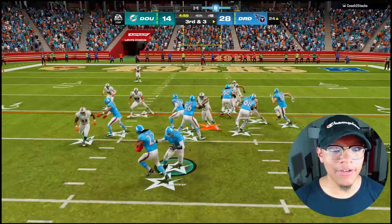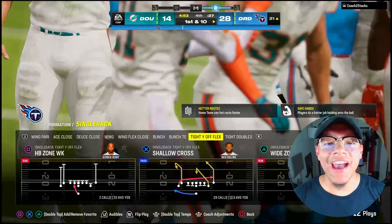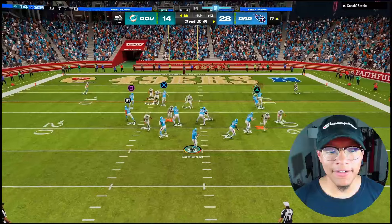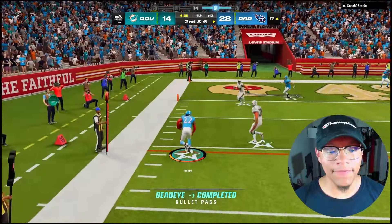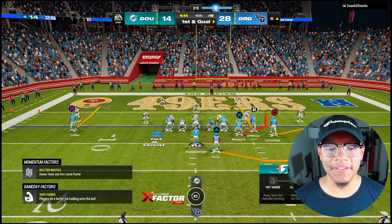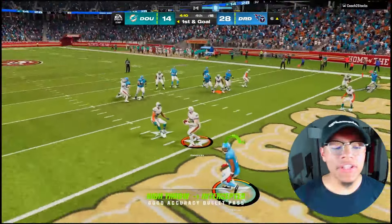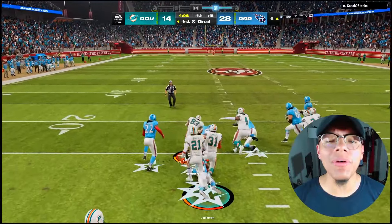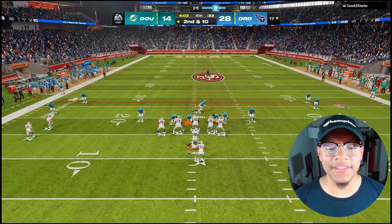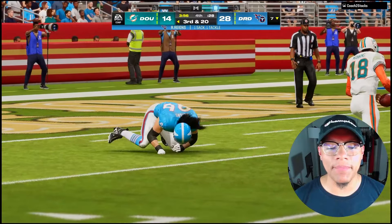I'm trying all sorts of runs — outside stretches, inside runs, everything — but nothing is going my way. We're gonna try to run it again. Derrick Henry going up the gut — okay, that was a good run right there. He stretched out and picked up the first down. Let's just get this touchdown. Oh he read it — thank god. Go field, Derrick Henry! Truck him, do something! Good gain, at least he could catch the ball.